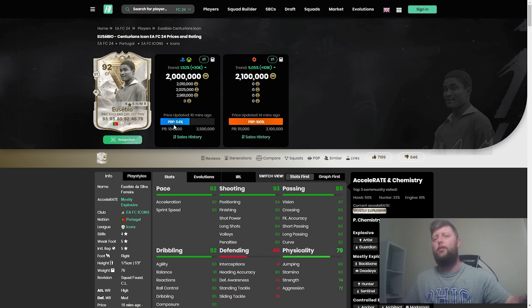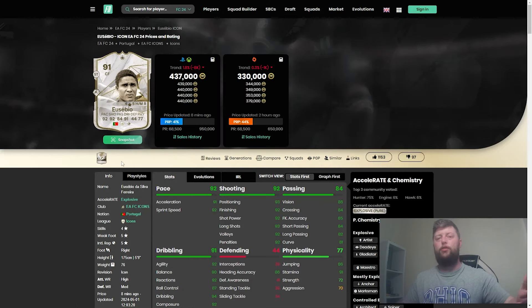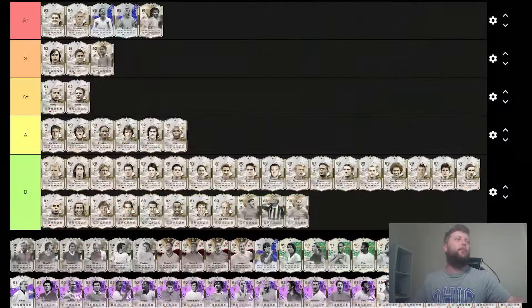There's only been so many times I've seen Eusebio out of teams. For literally about three months, he was in people's teams, and if you're spending two and a half million on an SBC, getting three months out of a top tier card is very, very good. But in terms of the upgrade, it was just the Rapid Plus — no skill move or weak foot upgrade. It was very much just a singular upgrade, which I'm very shocked we haven't had anything more since then.